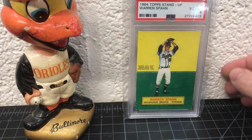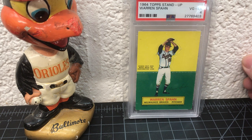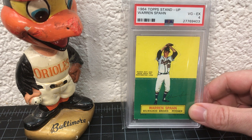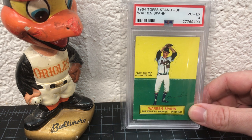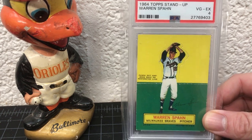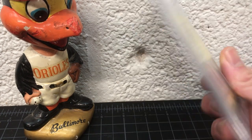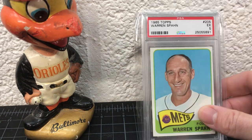'64 Stand-ups — I love these, I want to get some more. I have Brooks Robinson, Frank Robinson, Cepeda, Boog Powell — got my Orioles. I want to get the Ernie Banks for sure, that's on my list. Sandy Koufax — I'd love that one but that's probably not going to happen. These are a 4. They're cool though — in theory you push the player out, pop it, fold it over and it's a little stand-up. Pretty cool. Got some wax on the back, that's probably why it's a 4.